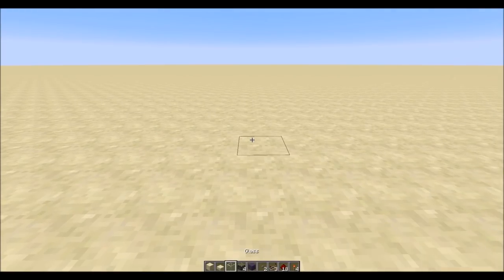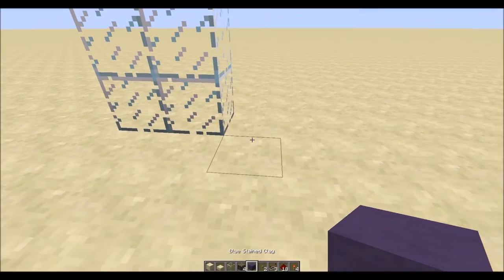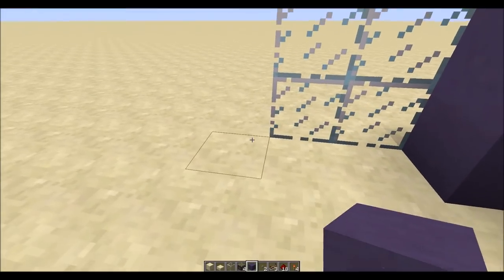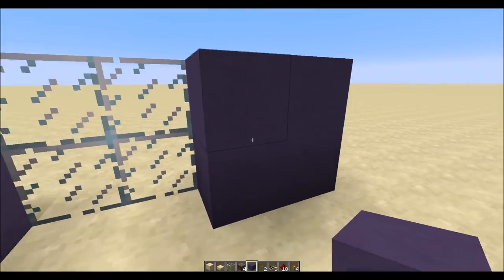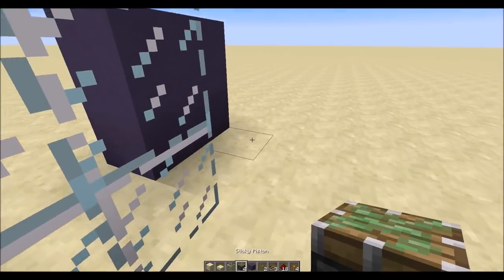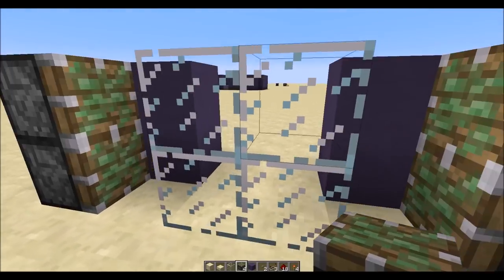So we want the doors to go here and we have our walls here. We need to go behind this and put our pistons right there facing the glass.